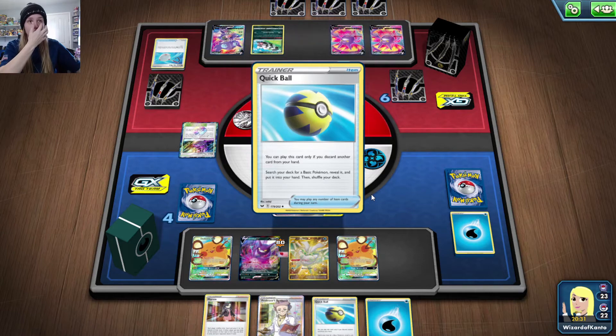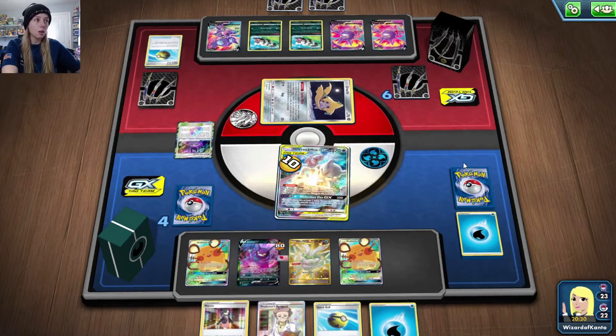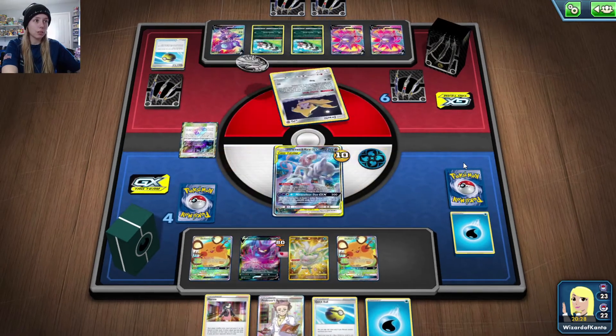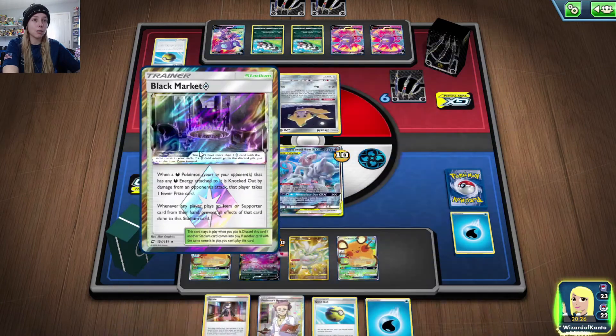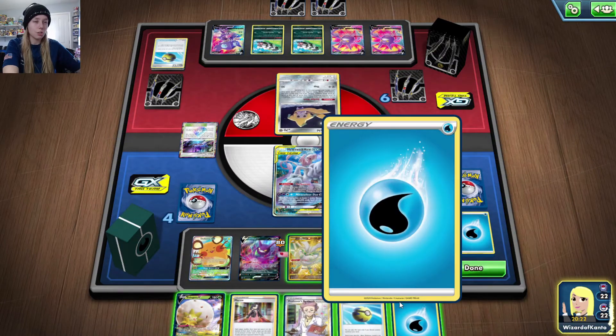I feel they should have gotten an energy out with Viridian Forest before discarding it. I'm going to discard it for the Black Market Prism Star, because Black Market only prevents me from taking prize cards if there's a dark-type energy attached — and there isn't.